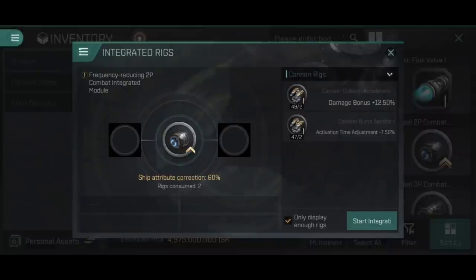Being a 2P combat integrated module, we put two different types of combat rigs in for the combined effect. I've got cannon collision accelerator ones and cannon burst aerator ones. The cannon collision accelerator normally gives 12.5% damage, but in a frequency reducing integrated rig at 60% efficiency that drops to 7.5% - shown clearly at the bottom as 'ship attribute correction 60%', consuming two of these rigs.